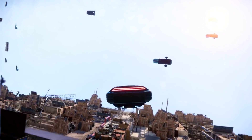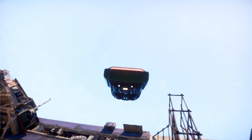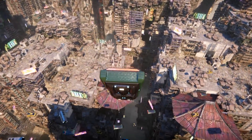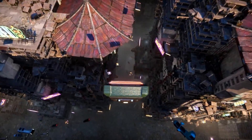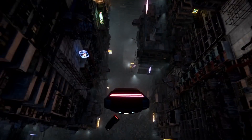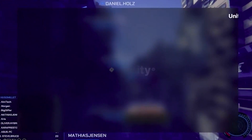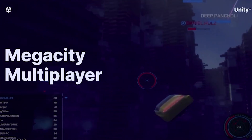Many of you are familiar with the DOTS Mega City — the giant futuristic cyberpunk-looking city where you have a flying car going throughout the whole massive city, which was the initial introduction to DOTS showcased at a Unite event a couple years back. The big announcement was that, with a heavy emphasis on netcode for entities, Unity wanted to create a sample project for that, so they created a multiplayer version of the Mega City demo, and it's going to be available to us sometime soon.